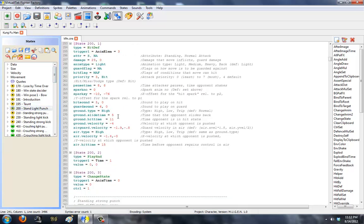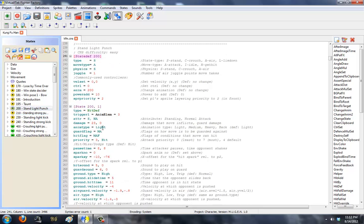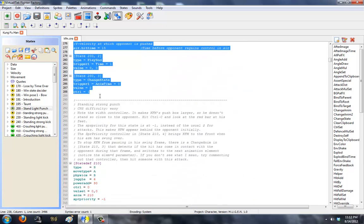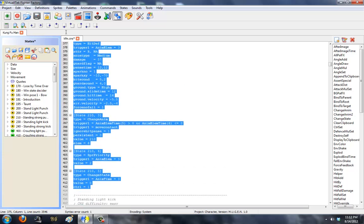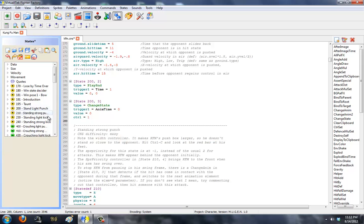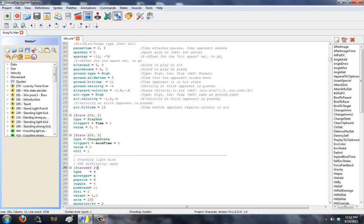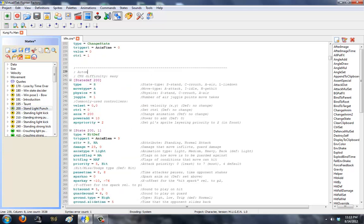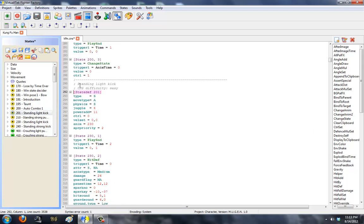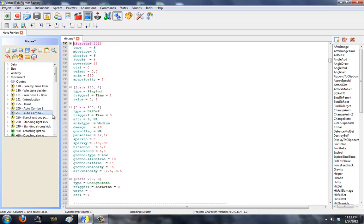The easiest way to do an auto-combo system is to have multiple states of what you want — first you have the first attack, then the second attack, third attack, fourth attack, whatever, for your auto-combo. I want his auto-combo for X to be light punch, light punch, strong punch. I'm going to copy the light kick and paste it here, and renumber it to 201. So 200 is auto-combo 1, 201 is auto-combo 2. Funny thing is, I actually coded these auto-combo type moves way before I knew it was an official word used for coding things.